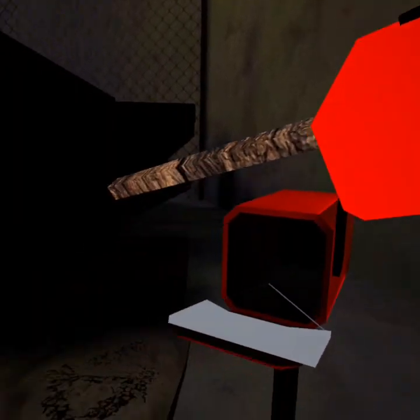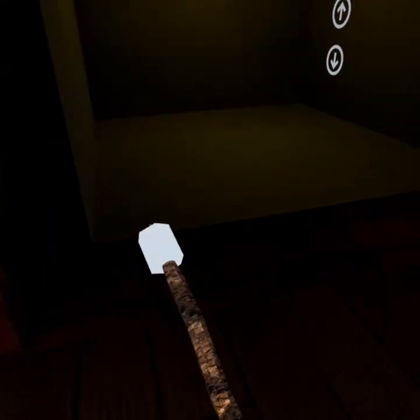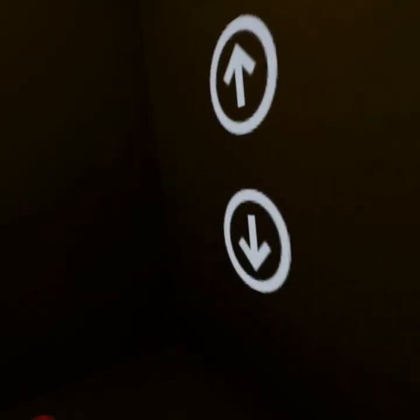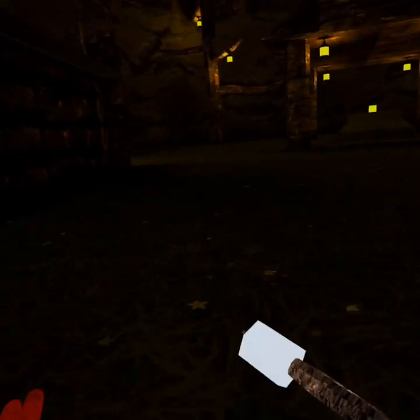Then you can press along. So the next cosmetic I'm going to show you how to get is the marshmallow on a stick. Basically all you've got to do is go into this elevator, click up, and just wait another couple seconds. Then you should make it up here. Then what you want to do is go through this house, open this chest, and it's right there.